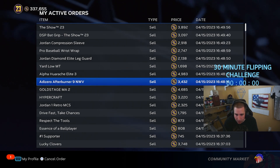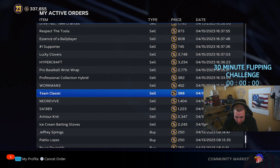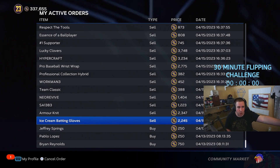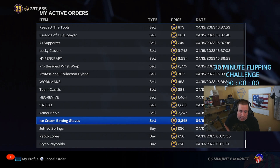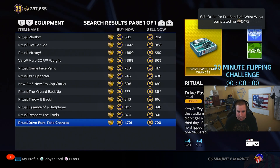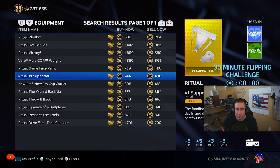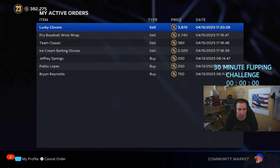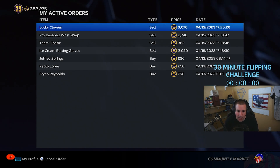Going by face value on remaining sell orders — adding it up: roughly 44,000 stubs still to sell. Add 44,000 to 337k and we're looking at about 381,000. We just made roughly 36,000 stubs in 30 minutes. Timer is expired so we can no longer buy, but we can still wait for things to sell. I'll sit here, wait for things to sell, and come back once everything is sold to show the final profit.